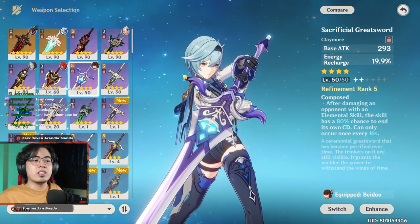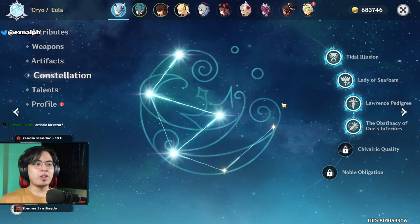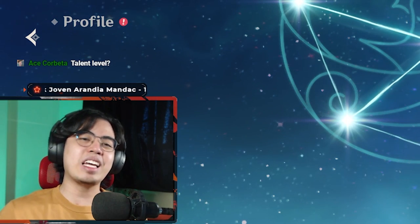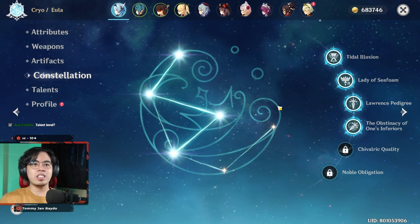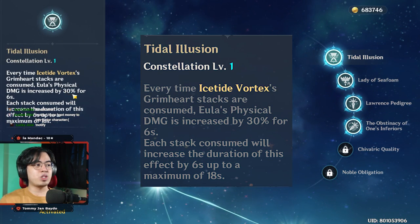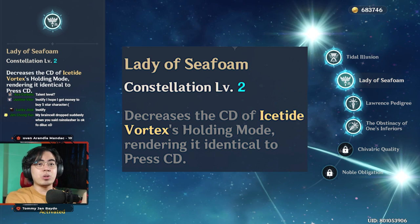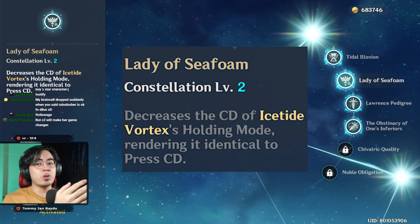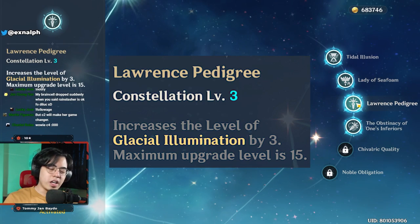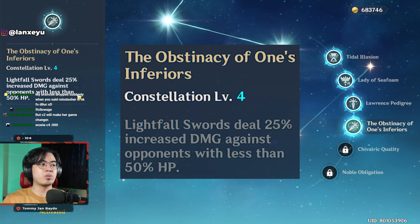I do have a C4 Eula — yes, I'm a whale — but when you get Eula you don't really need any constellations. Her constellations give insane upgrades though. C1 is already bang for your buck because it gives her two extra Grimheart stacks, meaning she can get up to 60% physical damage bonus consistently. C2 makes the hold E cooldown the same as the press E cooldown, dropping from 10 seconds to 4 seconds. C3 increases her burst level by three for more burst damage.